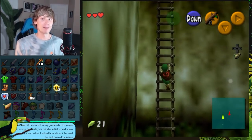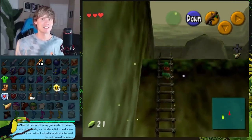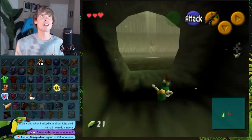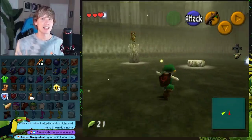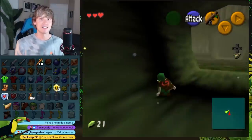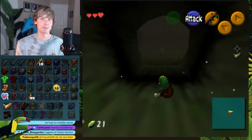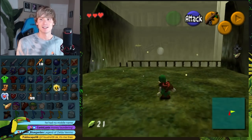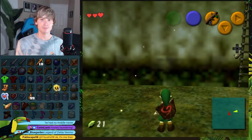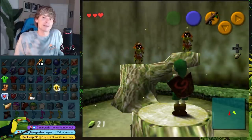It'd be interesting if you could transfer your money between games, because there is a bank system in Majora's Mask. Like, what if you talk to the banker? That character also exists in this game — the character that's a banker in Majora's Mask. They should make it so you can talk to them in Ocarina of Time and transfer your rupees between both games. Might be a little extra, but I think that'd be really cool. That's what Zelda needs more of — money laundering.